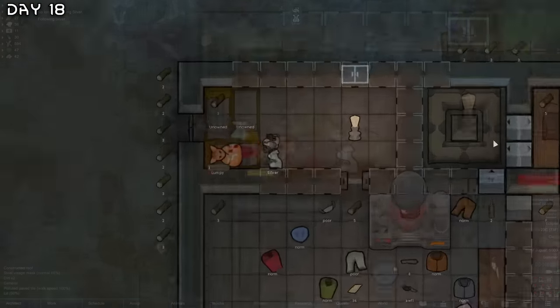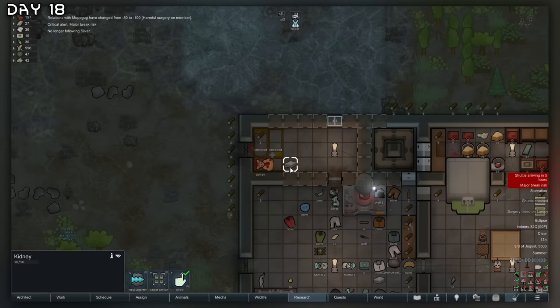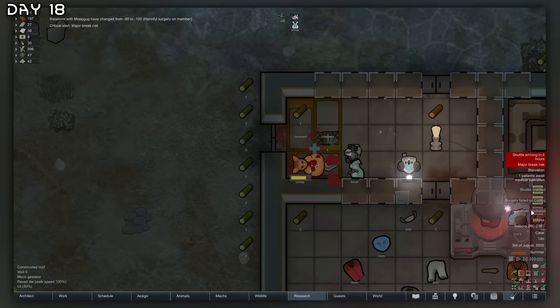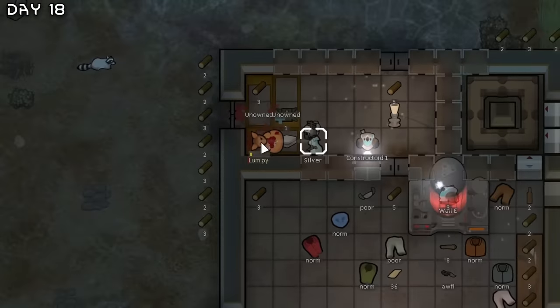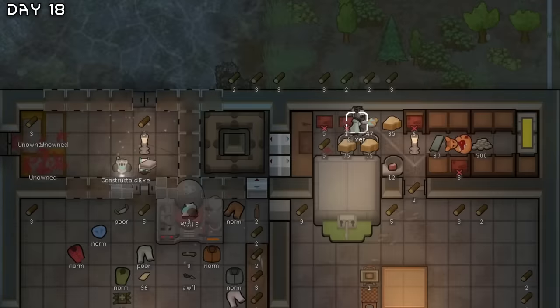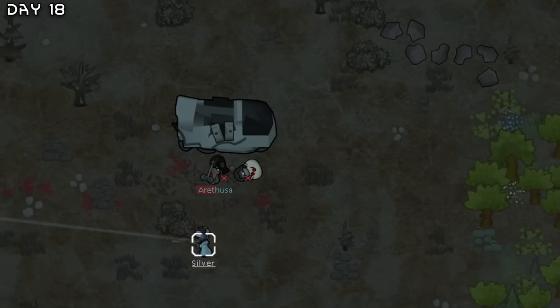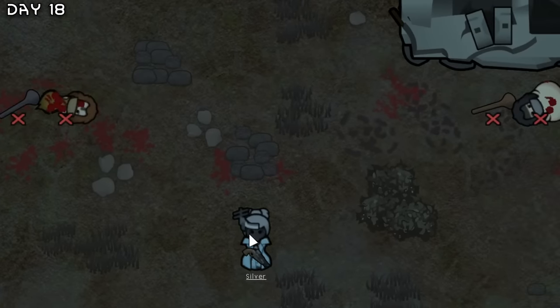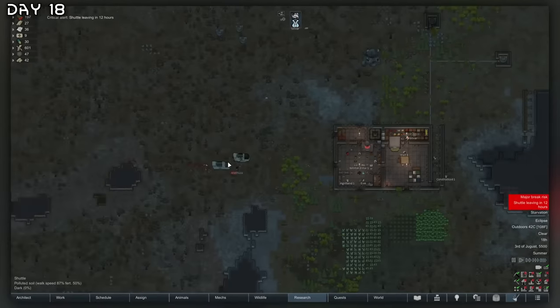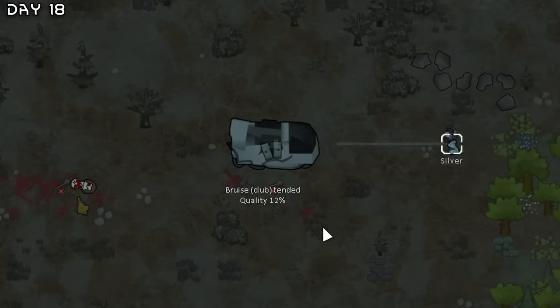Let's operate. Failed surgery — got the kidney at least. Here's the raid. Surgery failed — you can die now, Lumpy. Butcher. Here's the raiders — looks like we completed the quest! More food. We're done with the quest and we got this crash shuttle for resources.